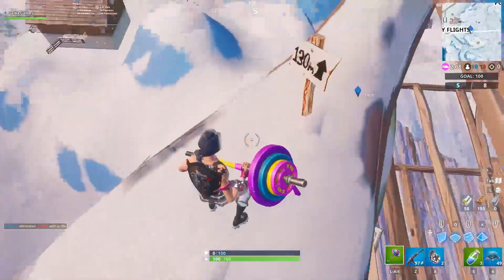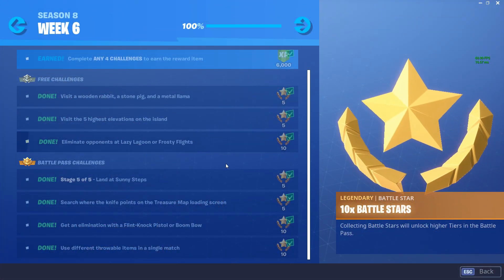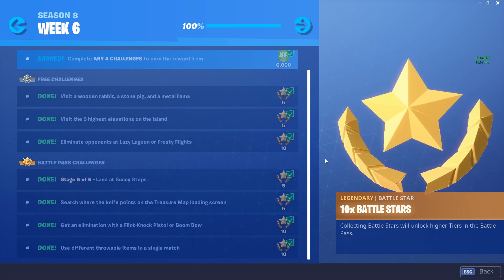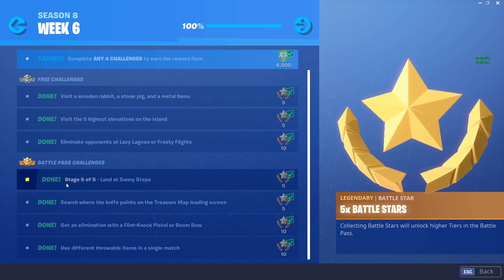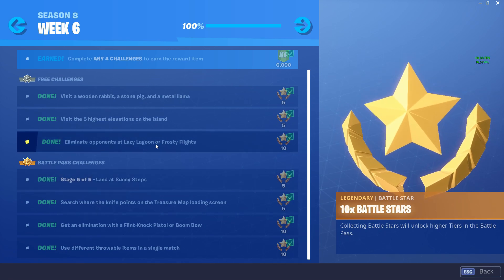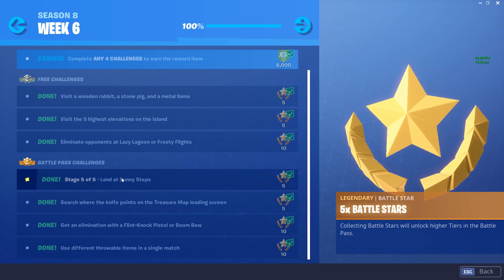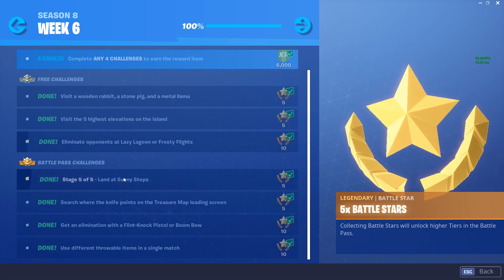The third free challenge is eliminate opponents at Lazy Lagoon or Frosty Flights. You might want to hold off on this one for a second, because the battle pass staged challenge also includes Lazy Lagoon. If you land at Lazy Lagoon and get three kills, you can knock out both challenges at the same time.